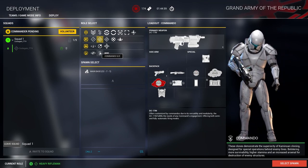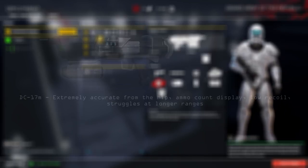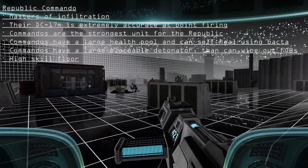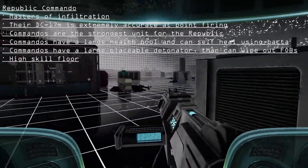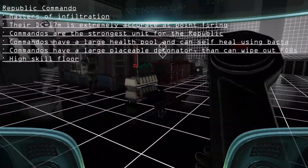Moving on to the final specialist, we have the Republic Commando. The Commando is our specialist in infiltration, equipped with a DC-17M blaster rifle which excels at close to medium range. Commandos have self-healing bacta canisters so they can get back in the fight quickly, and they also have a large health pool.